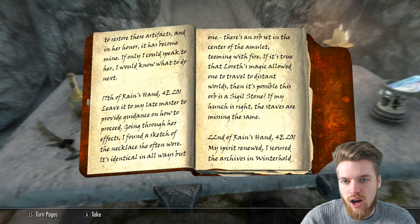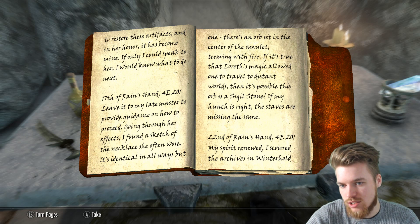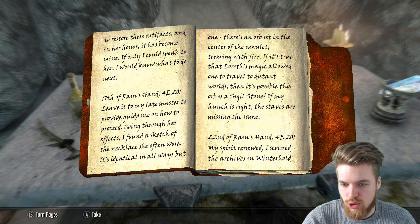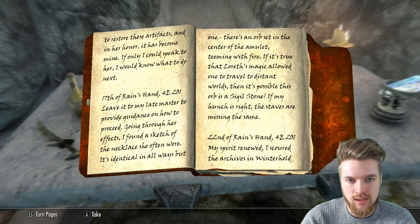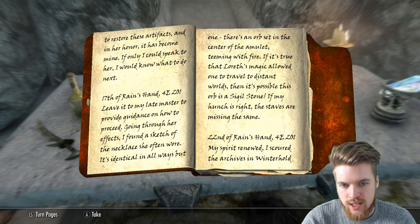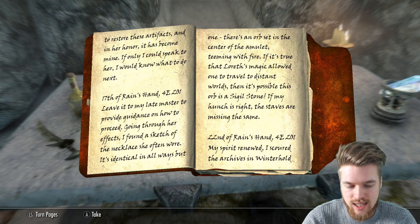If only I could speak to her, I would know what to do next. 17th of Rain's Hand, 4th Era 201. Going through her effects, I found a sketch of the necklace she often wore — identical in all ways but one. There is an orb set into the centre of the amulet, teeming with fire. If it's true that Loreth's magic allowed one to travel to distant worlds, then it's possible this orb is a Sigil Stone. If my hunch is right, the staffs are missing the same. 22nd of Rain's Hand, 4th Era 201.